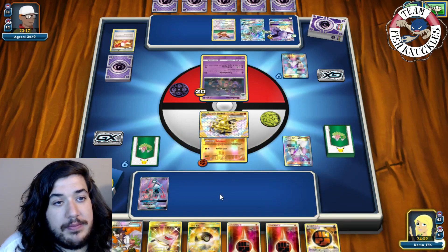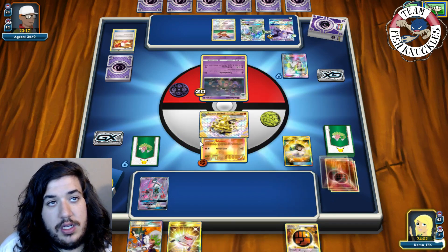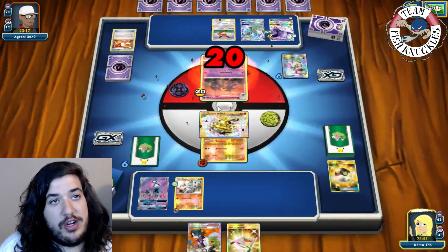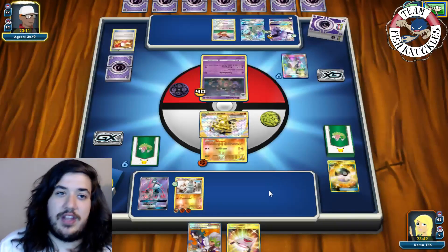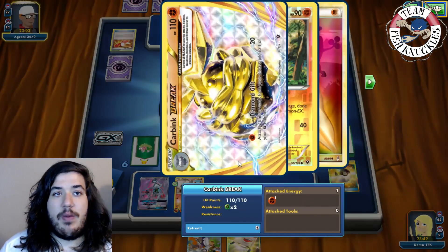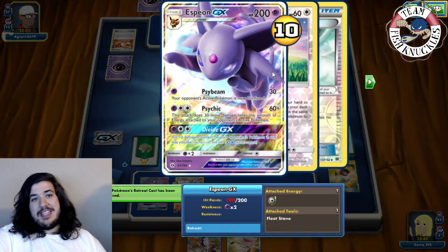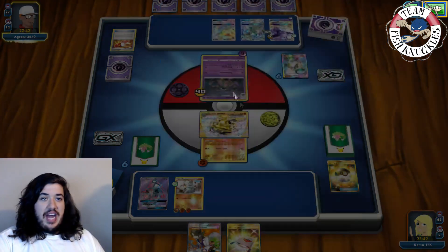We Ultra Ball, discarding two Fighting Energy to grab a Machop, put a Strong Energy on it, and Diamond Gift two energies onto the benched Machop. On the opponent's turn, another Espeon GX comes down. We need to watch out — with Psychic it could do up to 300 damage with weakness scaling. For now opponent just uses Trashalanche for 20, which is fine with us.